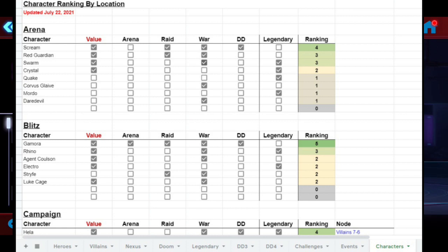If you guys may not have heard about my channel, I've really prided myself in creating minimum unlock guides — whether it be heroes, villains, Nexus, the Doom chapters — as well as now working on Dark Dimension 4. I have already completed Dark Dimension 3. That being said, there is a spreadsheet I've been working on.